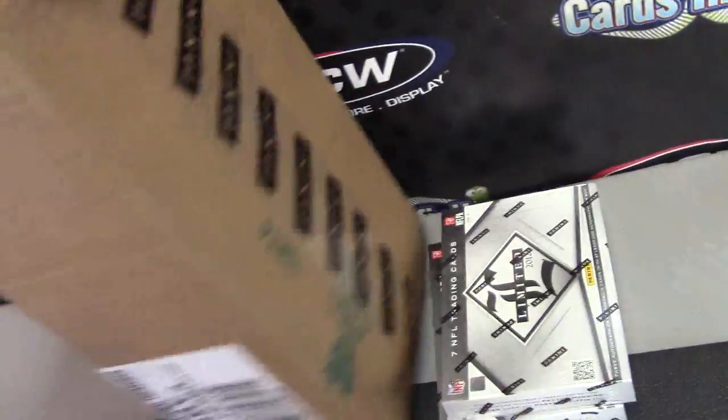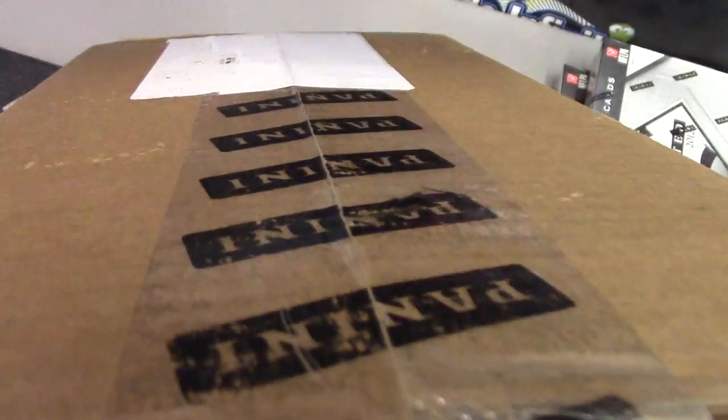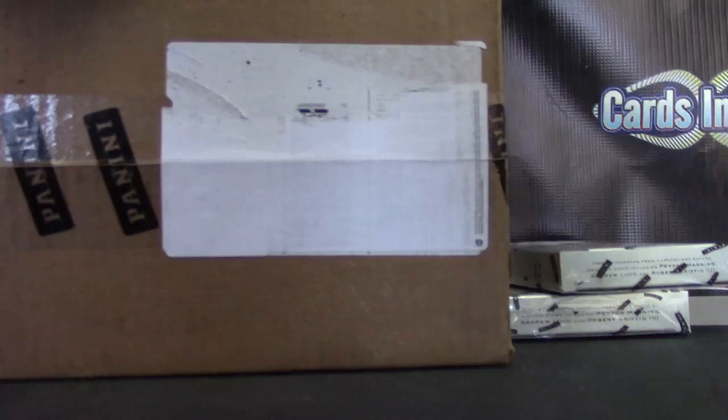Okie doke, next up we have Eddie O. I'm going to try one of these National Treasures. I'm going to show the case down the line — that's the FedEx label on that side and this side. Alright, open this up and throw the die.